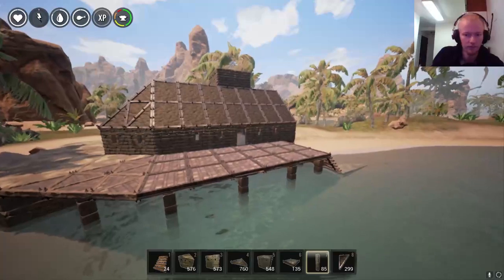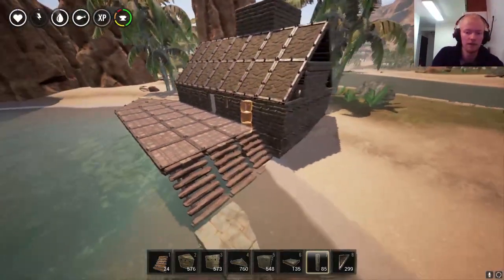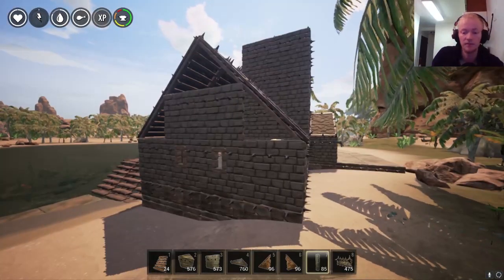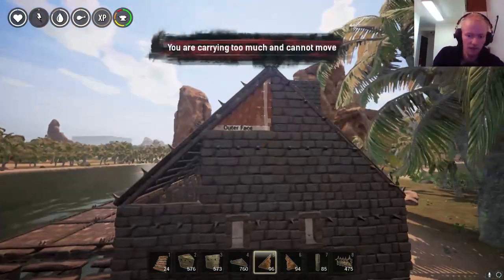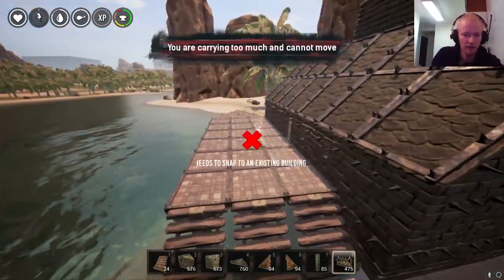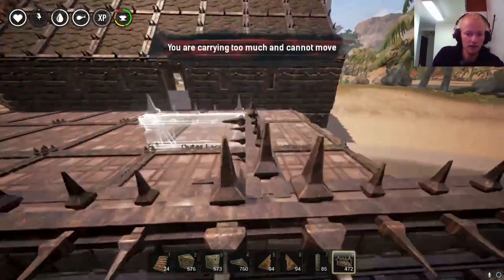Okay, this is good. It's a good little outer area, which I'm gonna fence in eventually. Speaking of fences, stuff to do. Outer fence here, and here. And fence in this area here with spikes.